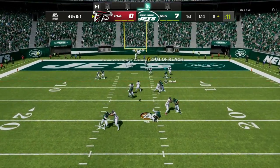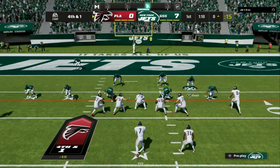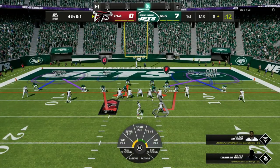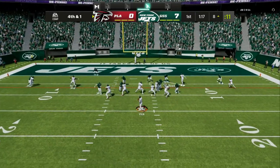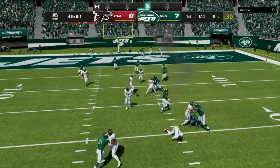Now you can also sneak a blitz in. As you can see, I am blitzing my middle linebacker. He's going to get a straight loop through the middle without your opponent expecting it and pick up a nice coverage sack. Boom — right there. Incompletion.